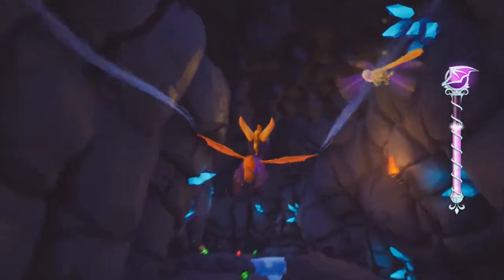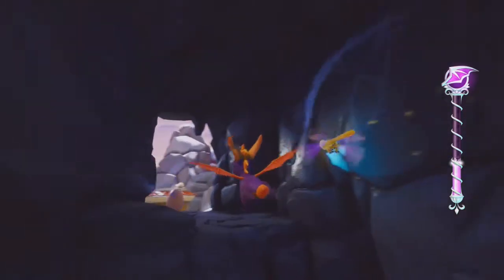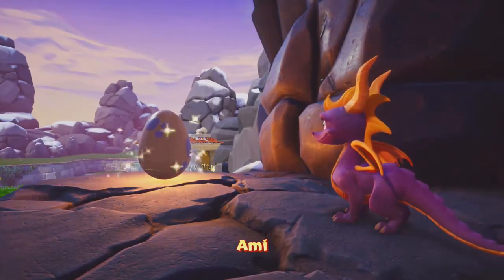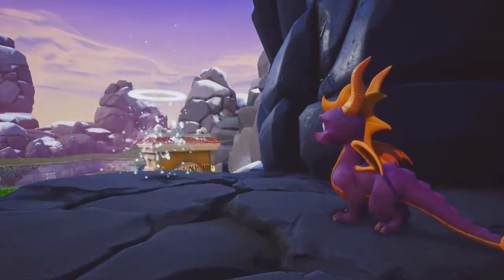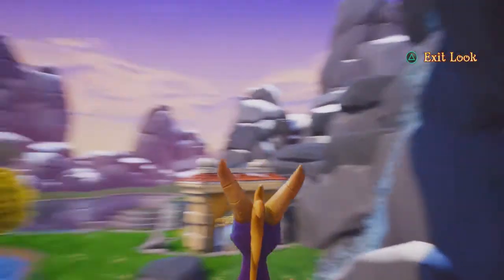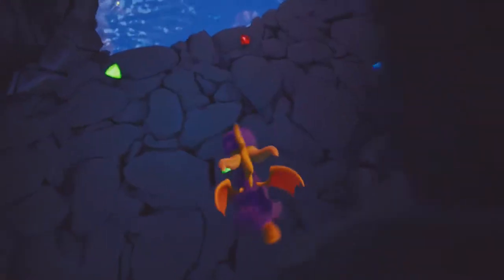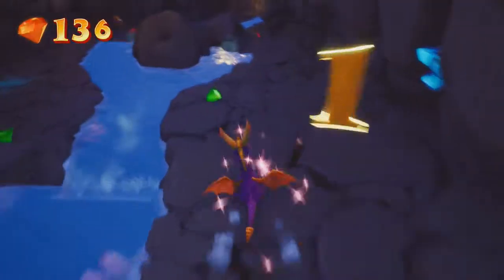We're going to go all the way over here — this is how we're able to get the dragon egg up here. Perfect, this is Amy! Also, I think if we fly out here there are some extra lives over to the left that we could pick up. Let's go back and get all the remaining gems in this cool looking cave.